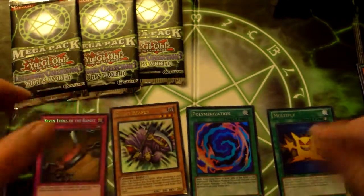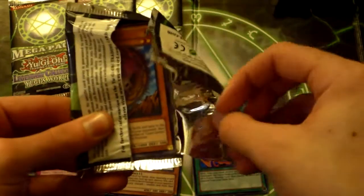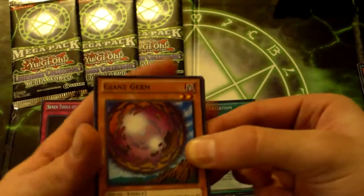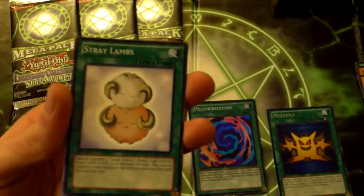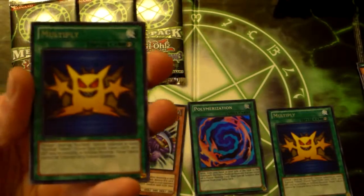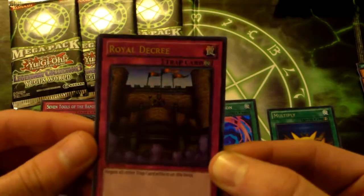Spiritualism, Arm Dragon Level Seven, and The Tricky. Pack number two - having a little trouble keeping these steady. Okay sweet, we have a Giant Germ, Mystic Swordsman Level Two, Stray Lambs, another rare Multiply. God, if this is another Spear Reaper...